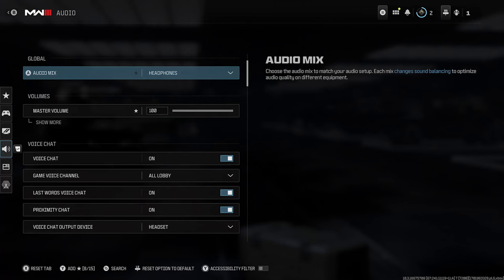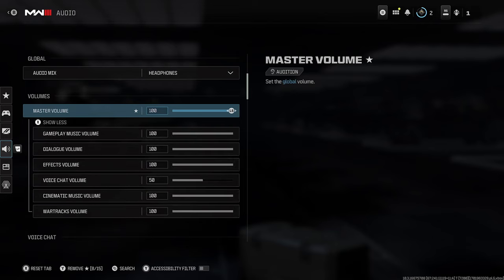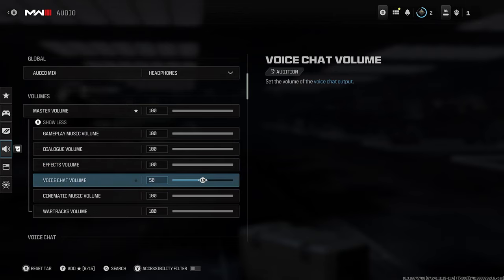When it comes to the audio mix, just ensure that's on the right one. For master volume, we're going to be pressing square or X depending on your controller, so ensure master volume's up, as well as voice chat volume being up.